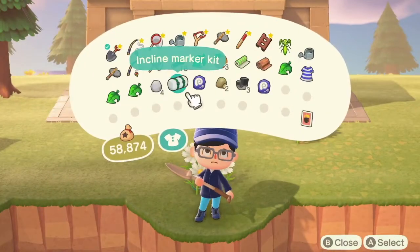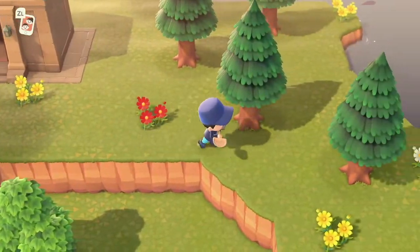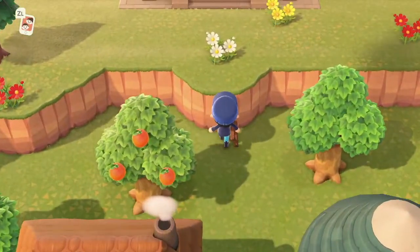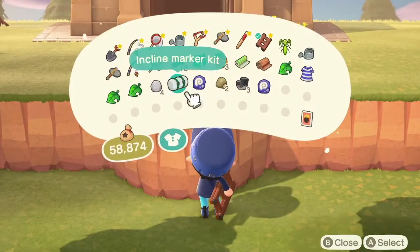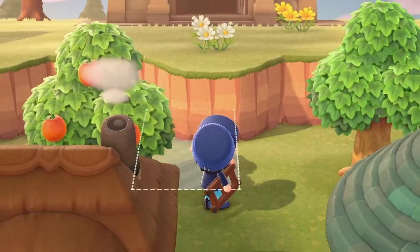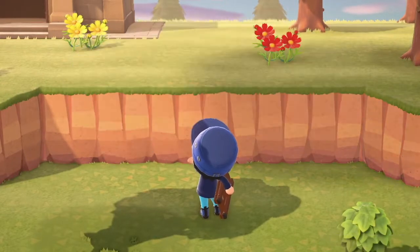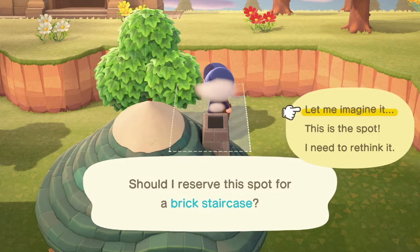My main concern with putting it right here is it's really close to these houses. It's not the end of the world, but I'm not sure that would be the best spot. It's also a skinnier staircase than I thought. Having it horizontally aligned would look better, I think. Is it even gonna let me build it here now? It's just being really finicky. It's just a lot skinnier than I anticipated.